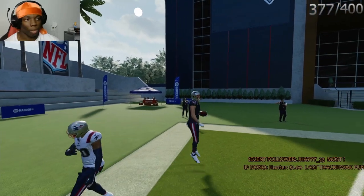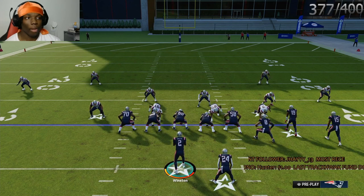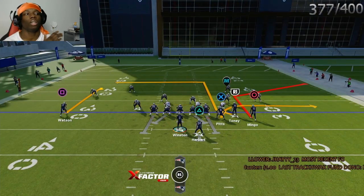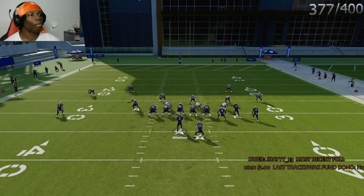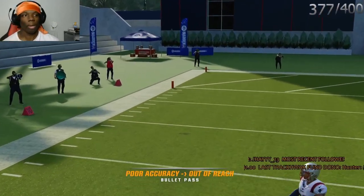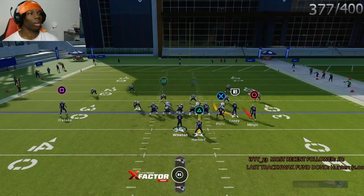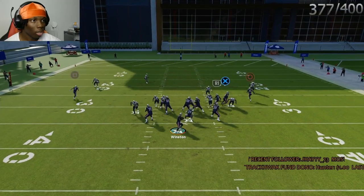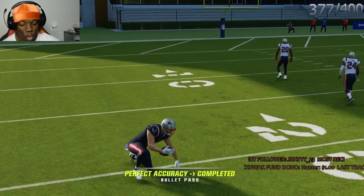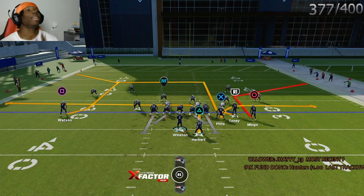If they're pressing, the comeback actually works even better because the corner is on the hip and then just stops. The comeback route is a good route, and these are all default routes — you don't need hot route master. It's default. Boom, right at him — you're going to get about 10 yards. It's another quick route to beat man-to-man and get them out of this blitz.